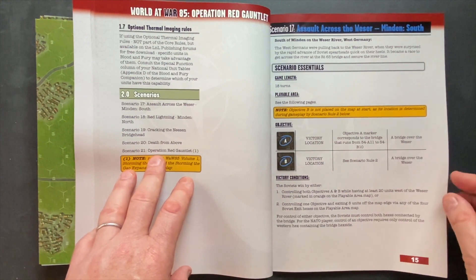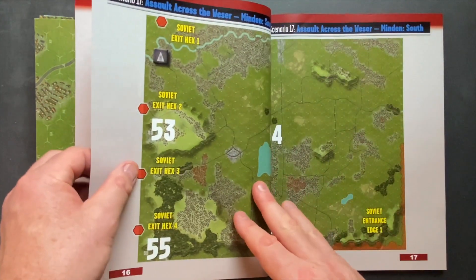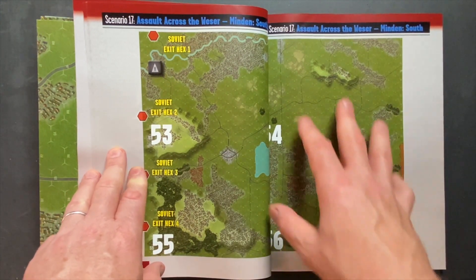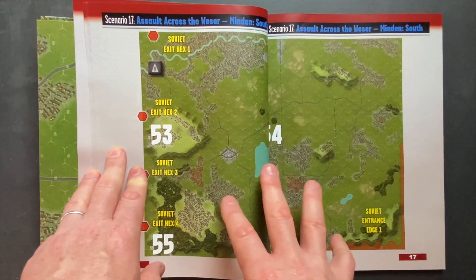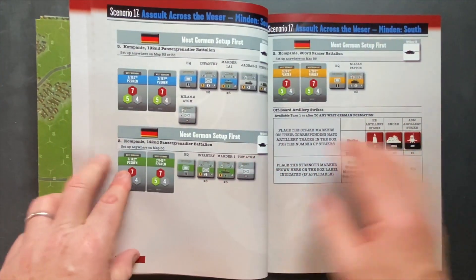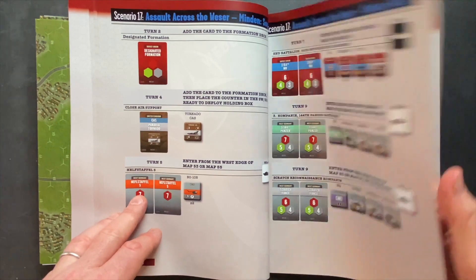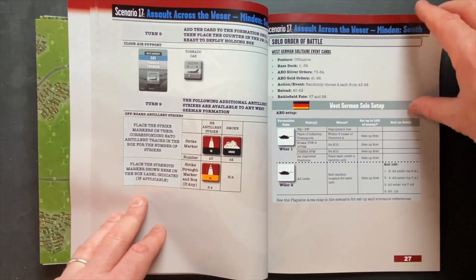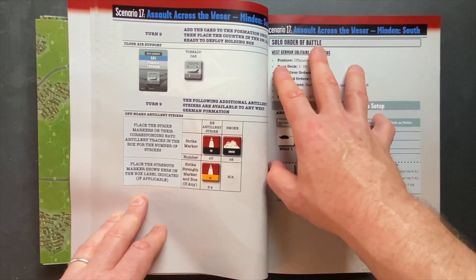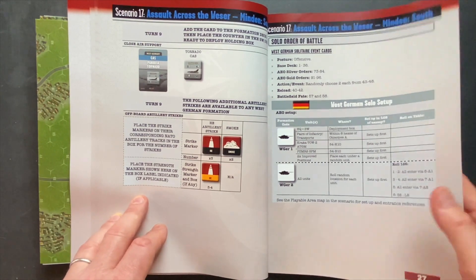A lot of this action centers around the Veser River, which is where the larger scenario will be, with the Soviets pushing to try to cross that river. Most of the scenarios in this book are big. Scenario 17 uses four maps from this expansion pack to create a network, and I think it's an 18-turn scenario too — there are a lot of units. The design emphasis seems to be expanding gameplay into some larger confrontations. There are also solo order of battle details for the solo system included in Blood and Fury.